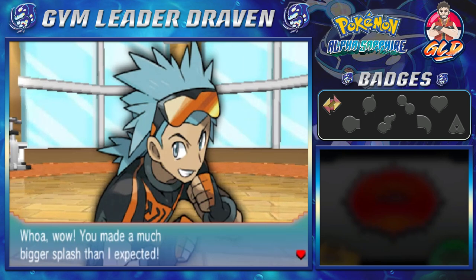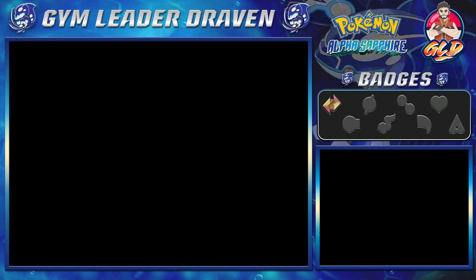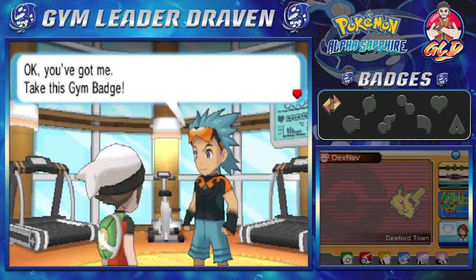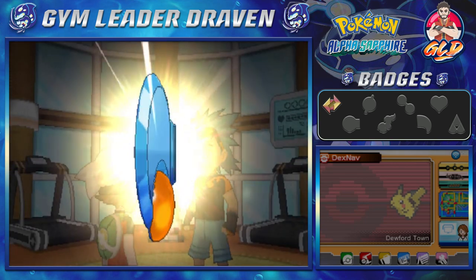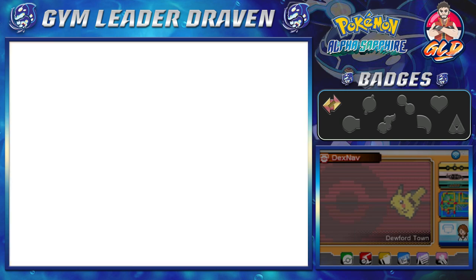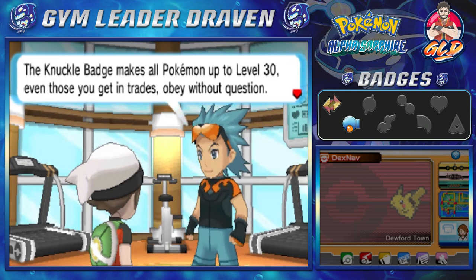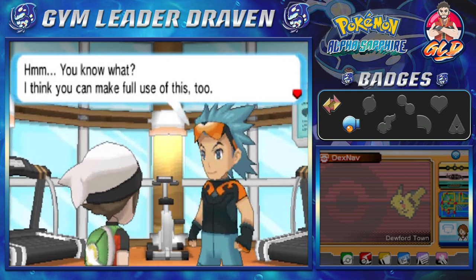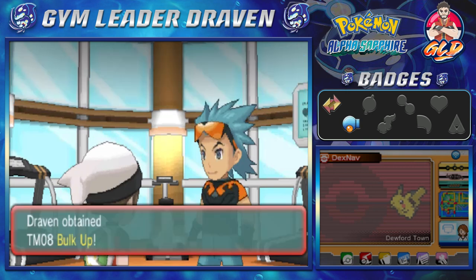Brawly says: 'You made a much bigger splash than I expected!' He hands over the gym badge — it's our second gym badge, the Knuckle Badge! The Knuckle Badge makes all Pokémon up to level 30 obey you, even those received in trades.